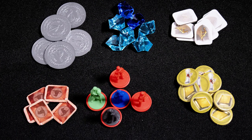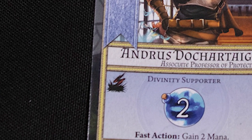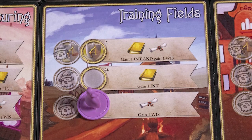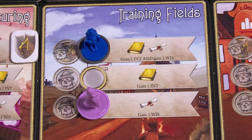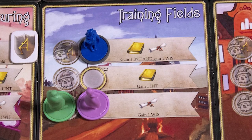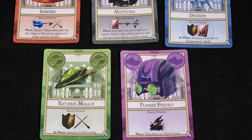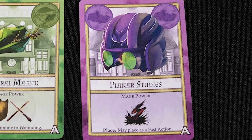Your turn consists of an optional fast action and one main action. Fast actions have this symbol and they must be done before you take your main action. Placing a mage is an action, but you will normally not gain the benefits of that placement until the end of the round. Spaces with this symbol require you to have a merit badge to use them. These slots here are for shadowing mages, which you can do with spells and effects. Each different type of mage also has a special ability — for example, player mages can be placed as a fast action.